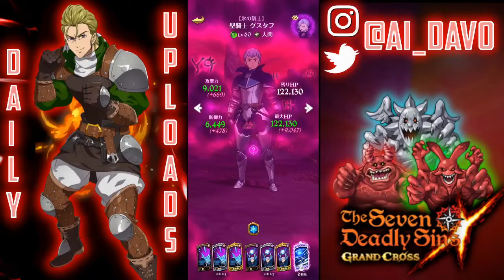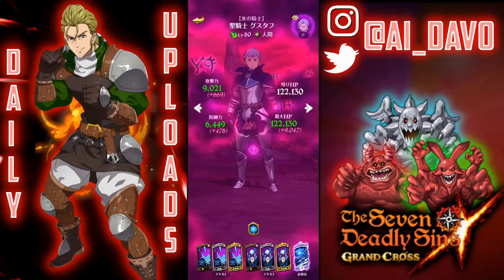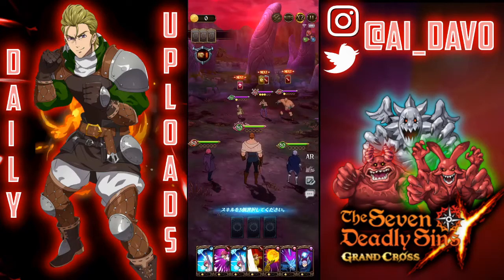I decided to bring another damage dealer instead of trying to run all three - that's a lot of pierce rate sets. He's at 120% pierce rate, so we're lowering their resistance by 120%. We're bringing Escanor because hey, why not - it's Escanor. In the back we have Hauser to just buff their basic stats.